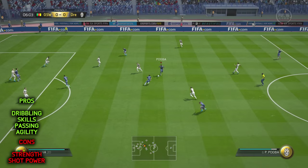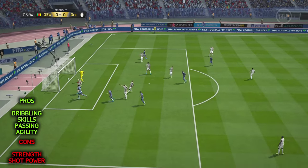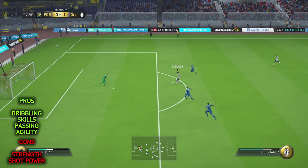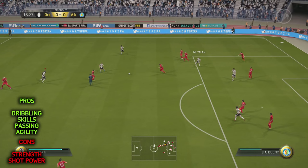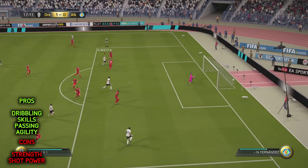His ball control and dribbling really are second to none. He weaves in and out of defences like it's absolutely nothing, with the ball absolutely glued to his foot. If Iniesta doesn't find himself in a goal scoring opportunity, he will most likely have the vision to play an amazing pass through to your winger or your striker who can then go on to score. Being a shorter player with high agility, his center of gravity is very low which means he can twist and turn on a sixpence.